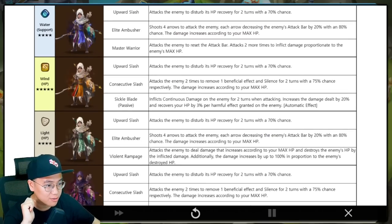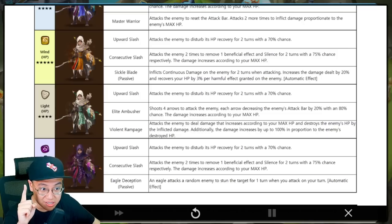The Light Bayek is a four-star unit. We have single target attack bar decrease — not absorption, just decrease. Violent Rampage: attack the enemy to deal damage that increases according to your max HP, and destroy the enemy's HP by the inflicted damage. Additionally, the damage increases up to 100% in proportion to your enemy's destroyed HP. Another light destroy situation — it's going to be a tanky light four-star on destroy runes with additional damage artifact. Not a fan of this one at all.